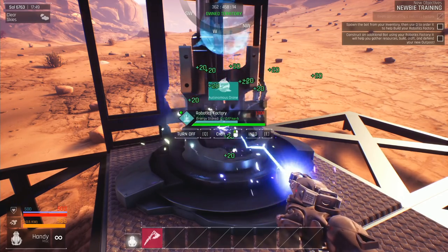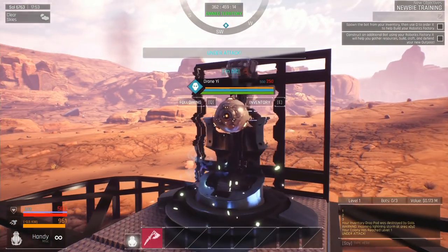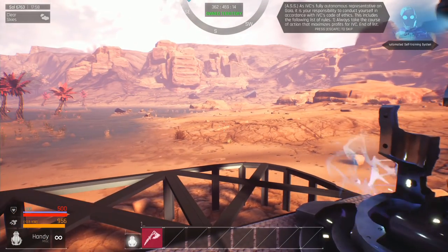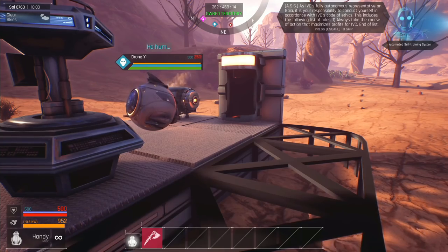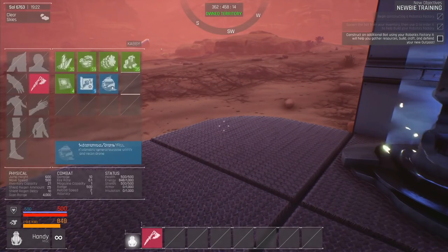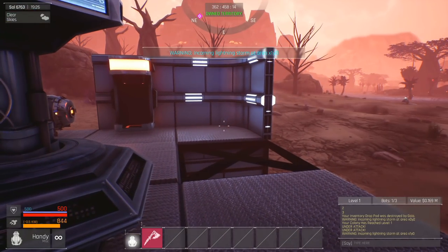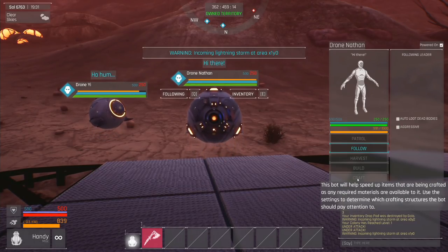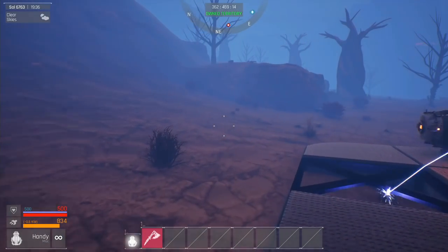We have built our first drone and can immediately access its command menu by hitting Q. We're going to have our drone, Drone Yi, start building for us. He's immediately accepted the order and is going to start building. There are several upgrades and stats for the drones and bots that you can improve their efficiency in building and various tasks. We've also been provided an extra bot, so we're going to spawn a second drone, Drone Nathan, and have him harvest. Now we've got one drone building and another harvesting, allowing me to do other things like setting up frames, harvesting other resources, hunting, or upgrading structures.